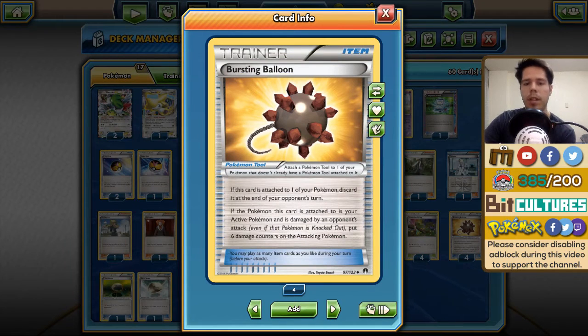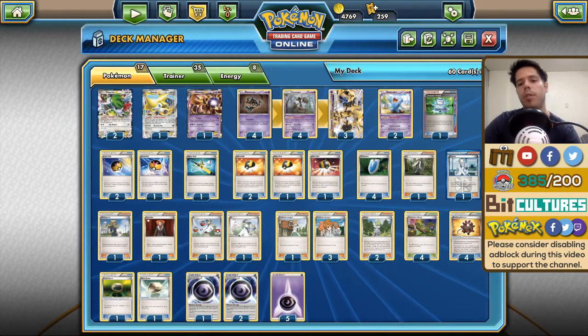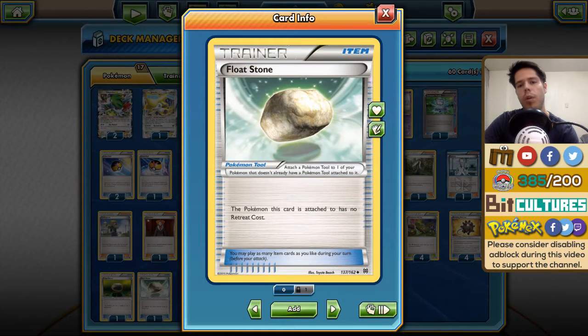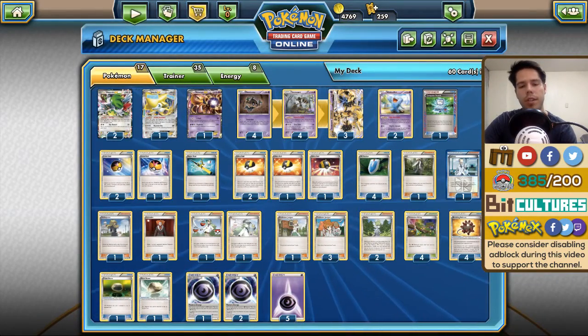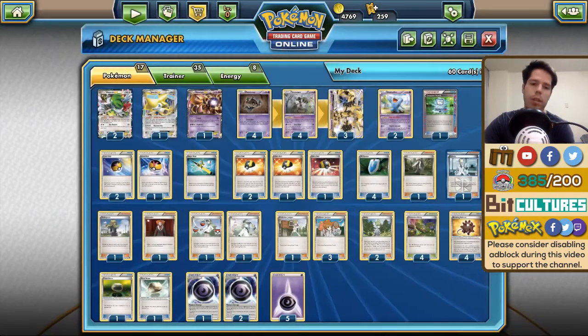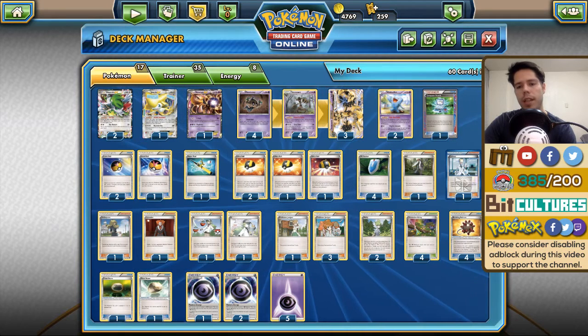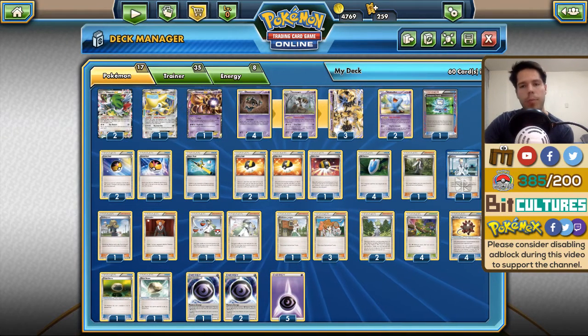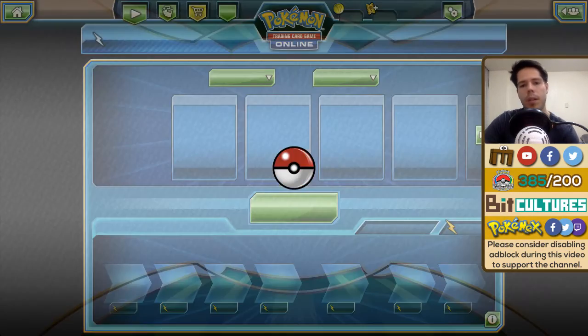Bursting Balloon is great because only Tool Scrapper can remove them under Item lock, and it makes your opponent think twice about attacking you — even if they opt not to attack, that's another turn your Trevenant survives. Two Float Stone to get Wobbuffet out of the Active slot and potentially stall or retreat Trevenant. Three Mystery Energy has pretty much the same function as Float Stone but also allows you to retreat for a single energy instead of three. Five basic Psychic Energy rounds out the deck.